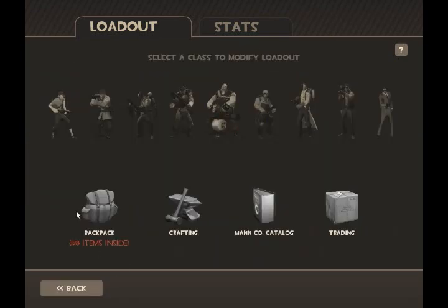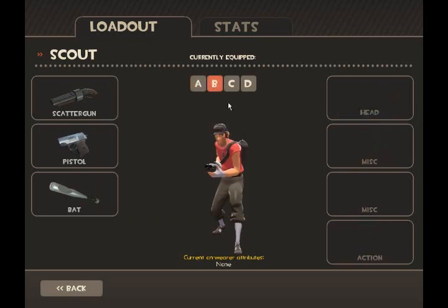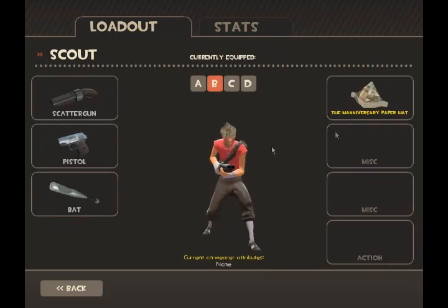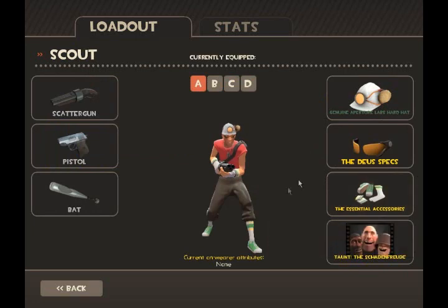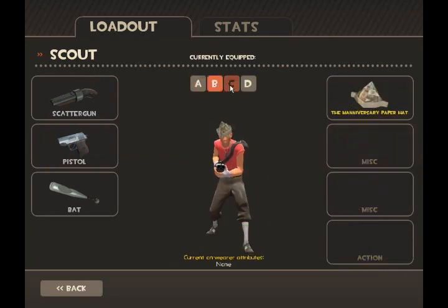Moving on now, I'll just show you — with the loadout, we now have presets. You can have basically four different types of loadouts. As you can see here, I'm moving over and putting the Maniversary hat on. I've got preset B here, and then I can switch back to A anytime I want. Also, here's a new thing: we can put two misc items on at the same time. Both of these things were added in the beta a while ago.